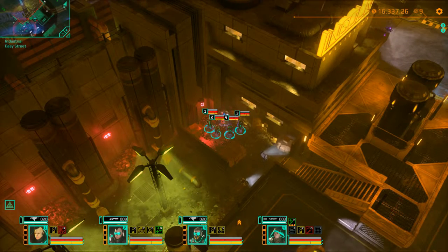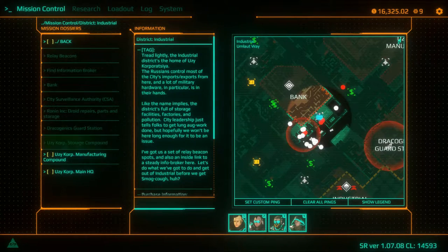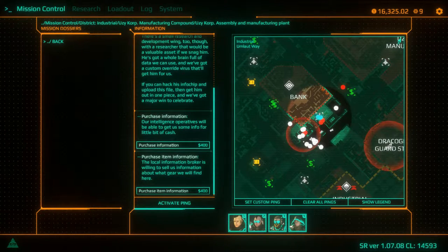Hello there and welcome. We've danced around the edges of the manufacturing compound and now we're ready to go for broke and tackle the main building, which is the assembly and manufacturing plant.